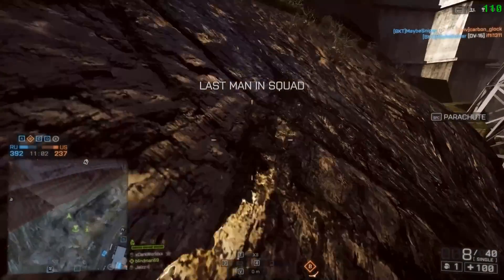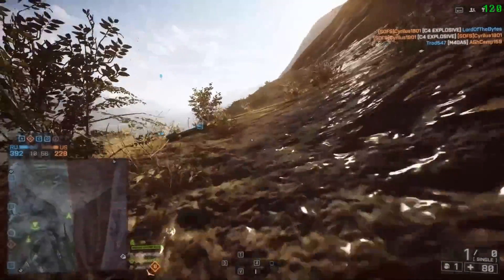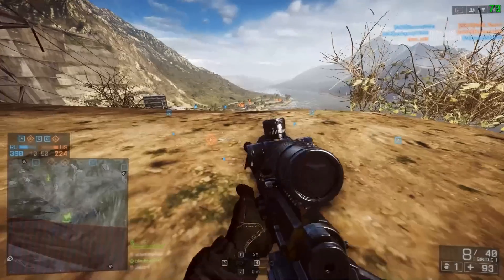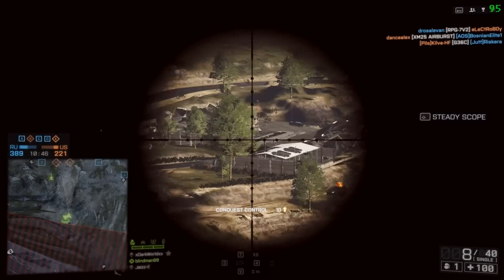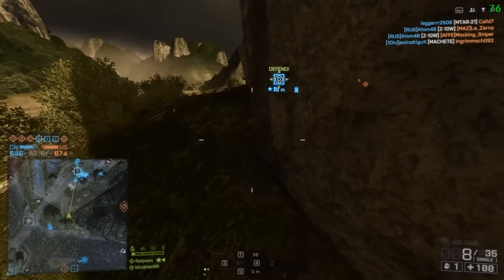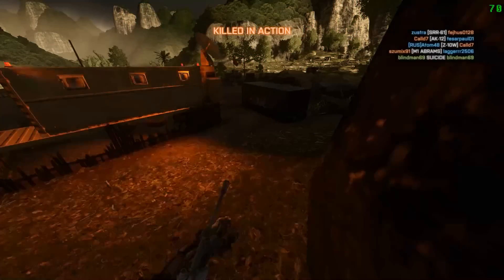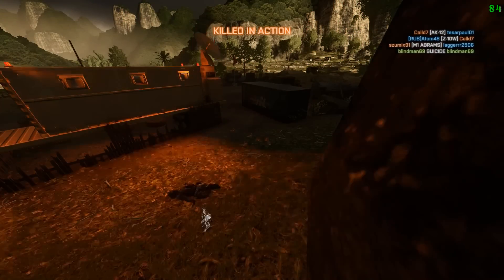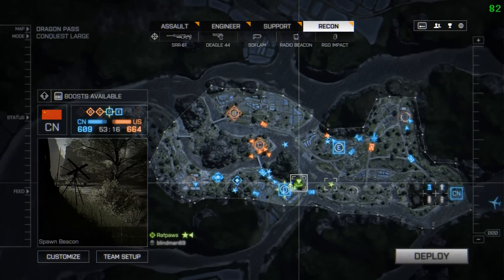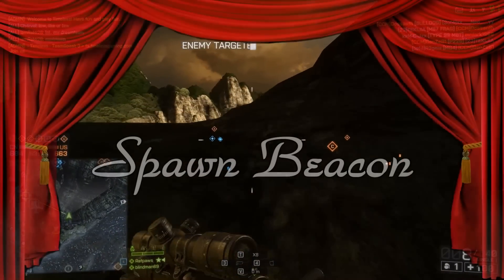You simply parachute in onto one of these ledges or onto the top of a building, and then drop another spawn beacon. Doing this, you can actually climb with spawn beacons — going further and further up objects and buildings. It's just broken. I think DICE should simply remove the parachute option from the spawn beacon. They've done it on some maps, so why not do it completely? Just have people appearing next to it like it does inside a building. So for the number of people abusing spawn beacons, they make it onto my dishonourable list.